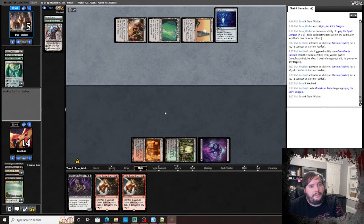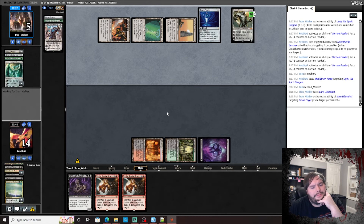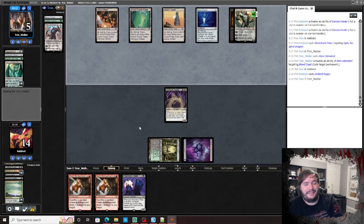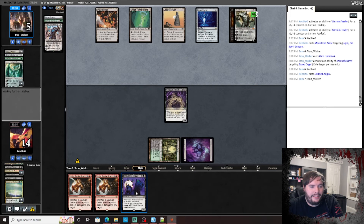What do you got? Yeah, Karn — a big Karn would be a big problem. He needs a land. Pass the turn, we need a land. Stupid big Karn — we're definitely gonna pitch a Goblin Bombardment.